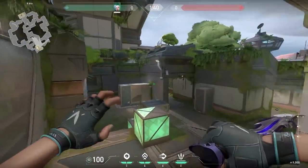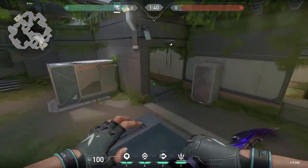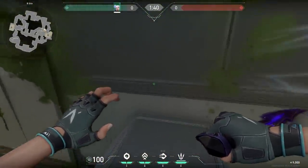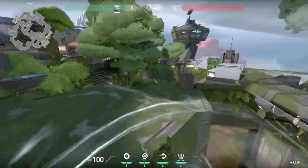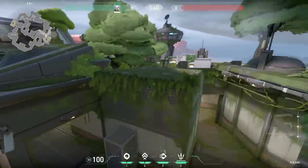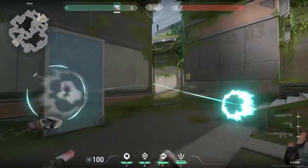Now a nice Jett trick on Fracture. From the stairs, fly all the way to the boxes, then fly to the other box on the right side. Wait till the barriers go down, cast your ultimate, do a double updraft and you can kill the enemies. When things go wrong, use your dash back and now you're safe.